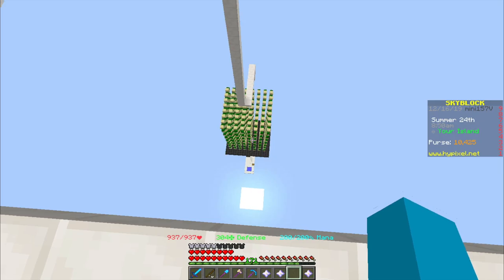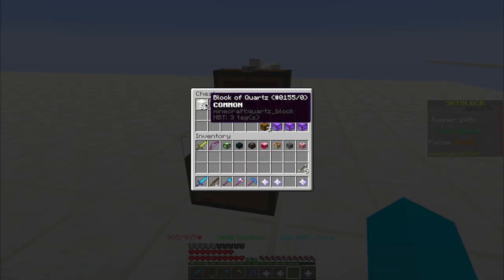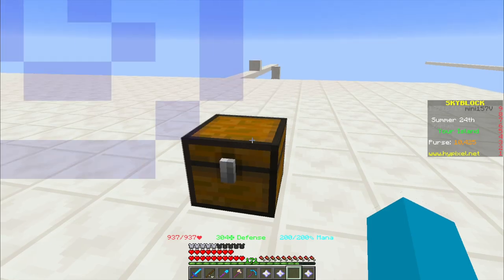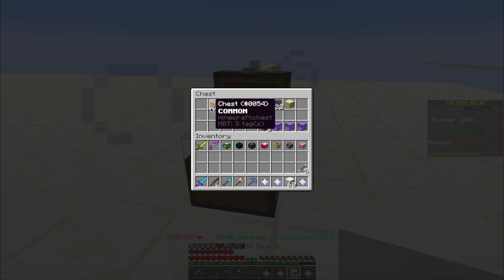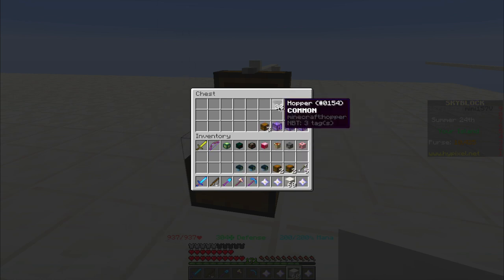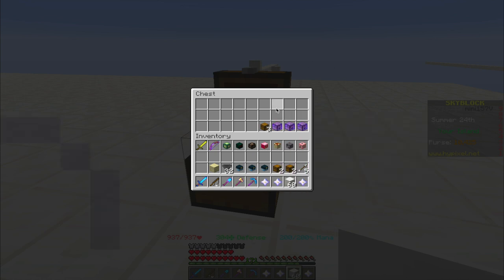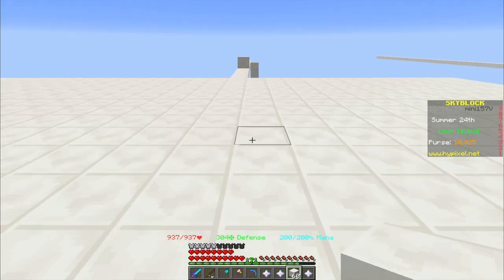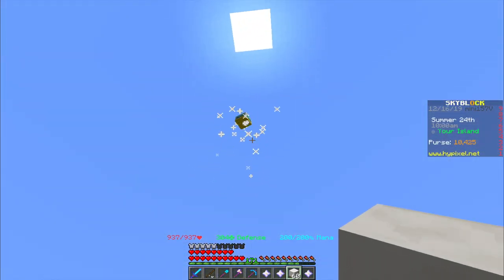It also allows you to mine other things than cactus at the same time. So what will we need to build this thing? We need some building blocks — I'm going to take 60 quartz — as well as two normal chests, two trap chests, then you need some minions that take exactly 15 seconds, or if you manage seven and a half that is also okay, but for the beginning we'll take minions that need 15 seconds to mine, some hoppers, some sand, and some other stuff that is not necessary but good to have, for example some minion chests and compactors.